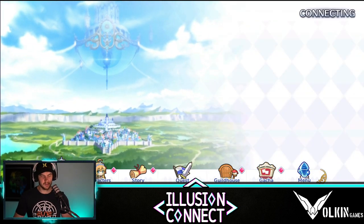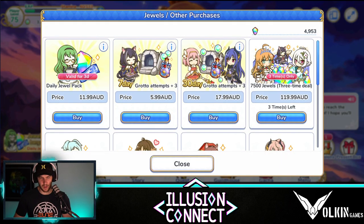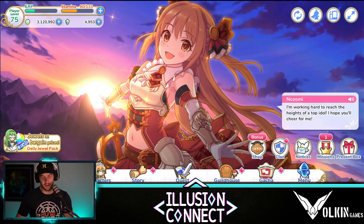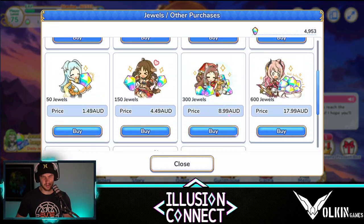Next, for light spending players, the kind of packs you should look at: there's a grotto pack which is a really good pack — it gives you three extra attempts at the grottos. Normally you get two, so you get an extra three, which is really nice, more than doubling. That's one I would really recommend getting if you are a light spender. The other one I did buy doubles the rewards you get out of the dungeon, but I can't see that pack anymore since I've already purchased it.